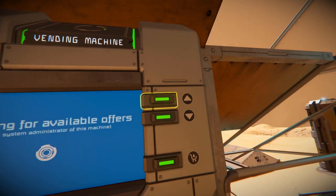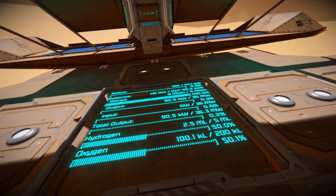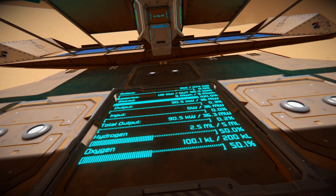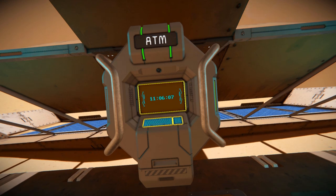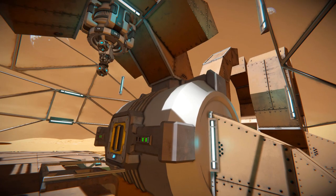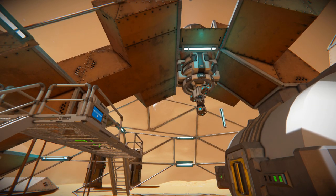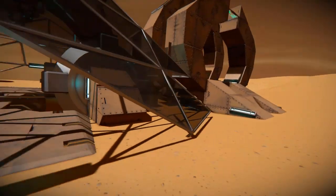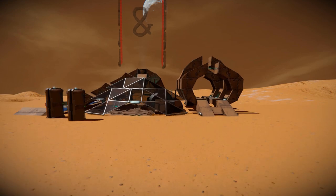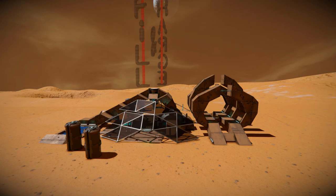Coming all the way around and hopping up, we come across our vending machine — order whatever we want in this station. Then dropping back down, we have another LCD screen surrounded by some batteries, telling us everything about this station. And then going over to the ATM, we can deposit all our credits if we've been doing some trading. Looking all the way around, we can see lots of lights everywhere with a nice blue glow. It makes for a great little abandoned station — if you just have these dotted all the way around a Mars-like planet, you could use these as emergency storage or investigate why they've been abandoned.